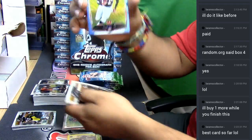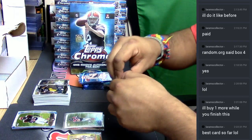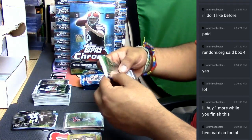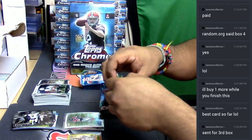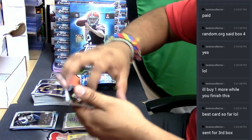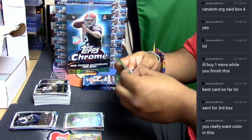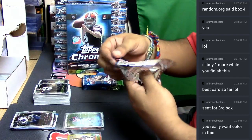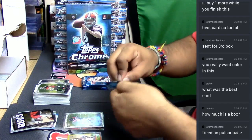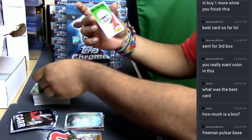A Troy Polamalu refractor for the Steelers. A Jeremy Hill color there for the Bengals. Those are inserts, those are base. Yeah, it kind of sucks when you hit the auto early because now it's like we already know what the auto is, so just going through the rest here. An Andre Johnson refractor for the Texans. Looking for that color — that's an insert, these are all base. Got a James White mini insert here for the Patriots.